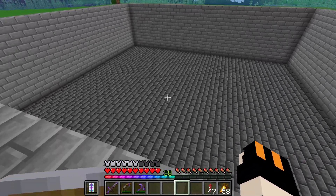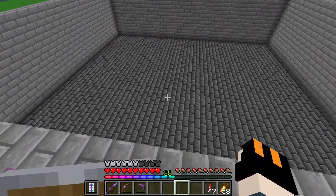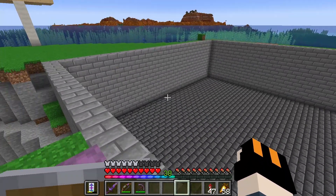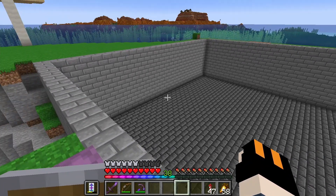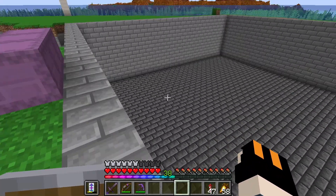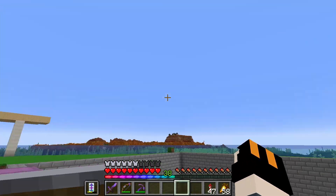The farm has been sunk into the ground a little bit because it's pretty big. I decided to sink it down because the building I'm going to build around it needs a little bit of space but not too much. Probably half the farm is going to be underground and the rest will stick up, and we're going to make a building around it.